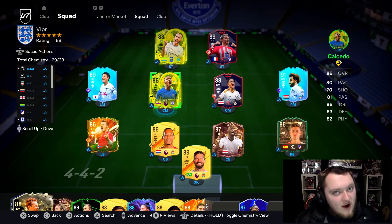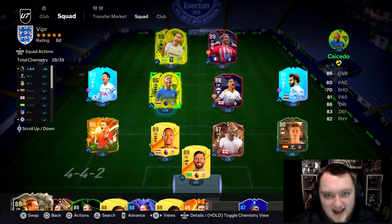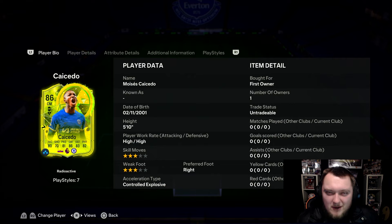Radioactive Kai Sado is today's SBC and this card is very interesting. It's an 85-rated squad with an informant, 84 and 83-rated squads outside of that. Premier league links are great, Chelsea links are great, and Ecuador links aren't so good, so with him being radioactive it's quite nice to have this card.